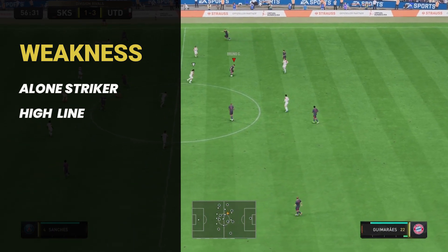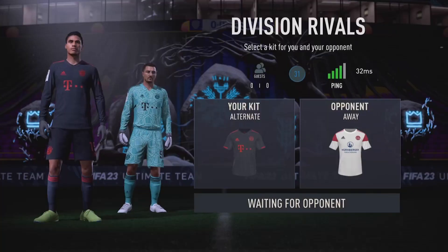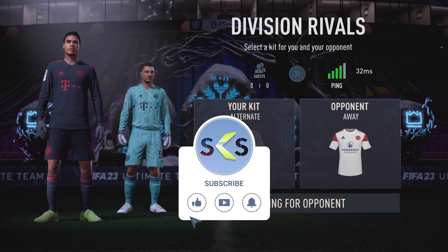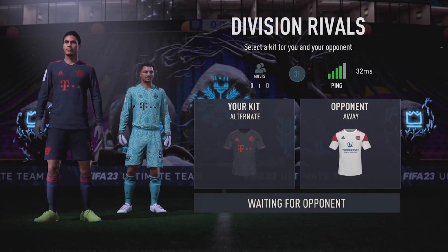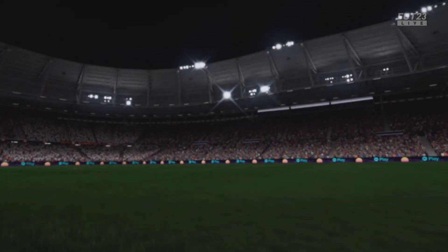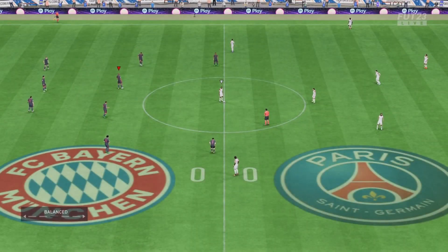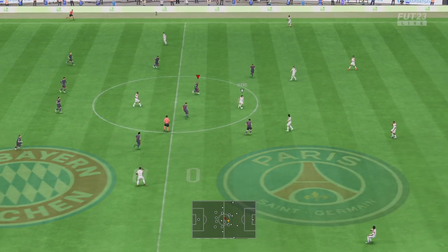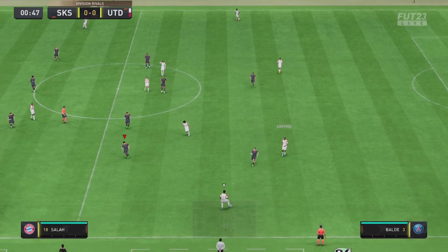The only area this 4-2-3-1 formation lacks is attack — having a lone striker makes it difficult to convert one goal into two. To fix this, use D-pad tactics: press the up arrow and down arrow to add another striker up front to score more goals. That's it for today, guys — hope you liked this video. Drop a like and subscribe, or let me know in the comments if you want any specific custom tactics.